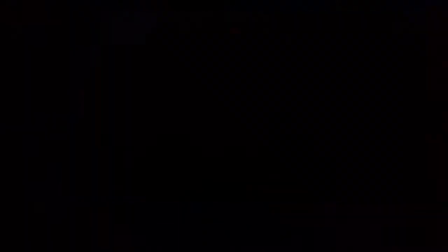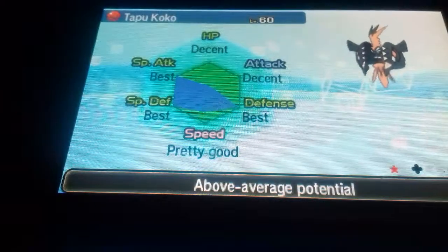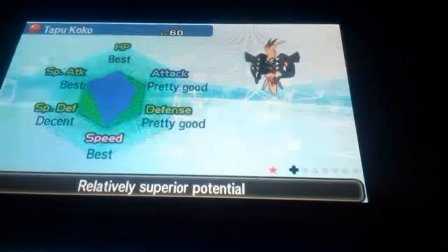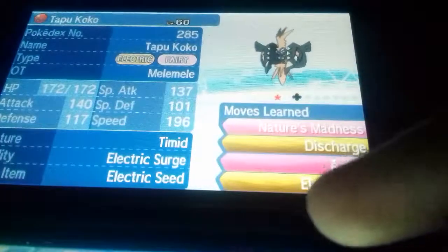Let's check the IVs. I'd like to have special attack and speed by default. I did save before that, right? Even if it doesn't matter, I'm gonna reset. Decent IVs — you gave me four IVs but not speed. Screw you, typical. Okay, I got special attack and speed. Thank you. Timid nature — they're all timid by default.